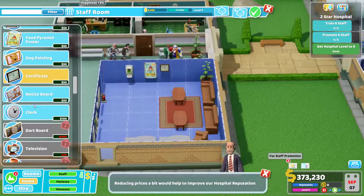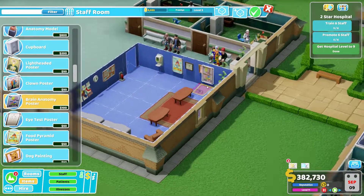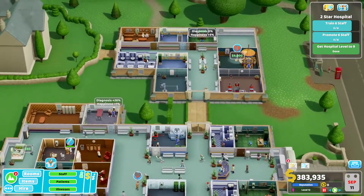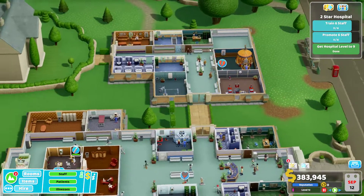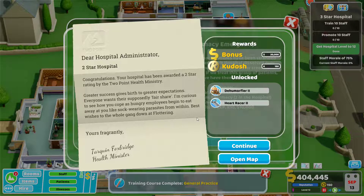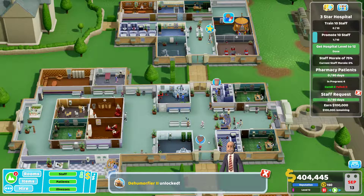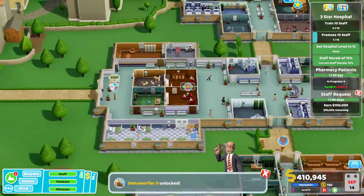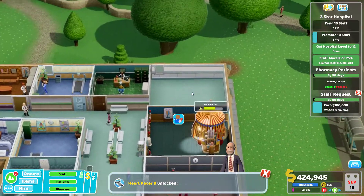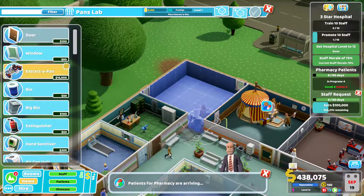We need to get one more item in — there we go. Toilets are both there, so they're fine. Staff promotion — sort that out — there we go. Now we're up to a Level Two hospital, so we'll continue as normal. We got the first promotion straight away — accept that. We need to get people in for more training, so let's get another one of these. We'll get a Pans Lab — fits right in the corner — perfect.